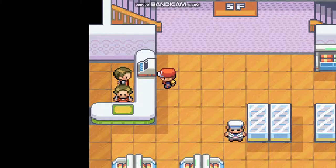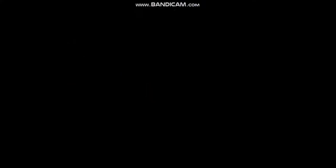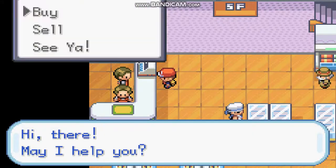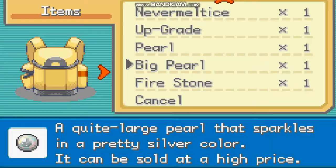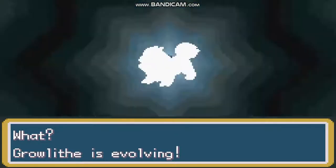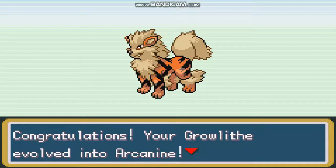Now I will show you about Arcanine's evolution. I have taken a Growlithe from my PC, as you can see here. To evolve it into Arcanine I need a Fire Stone, which I also get from the same store. I got the Fire Stone — now time to evolve it. As you can see it has evolved into Arcanine.